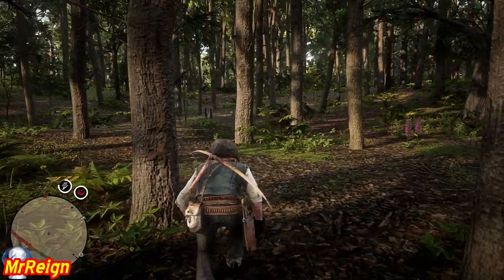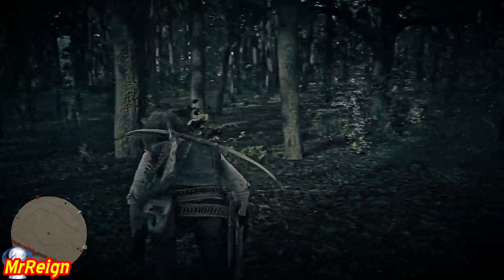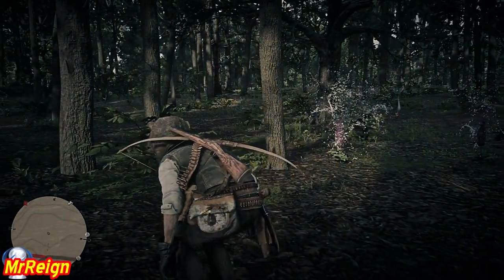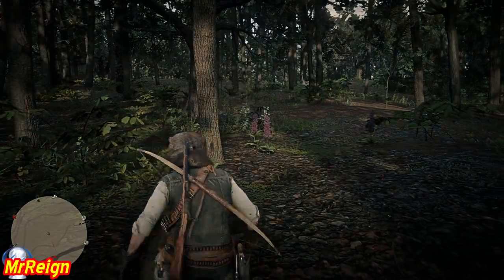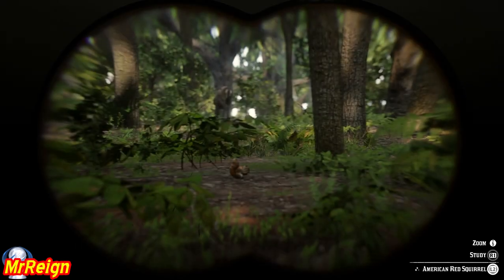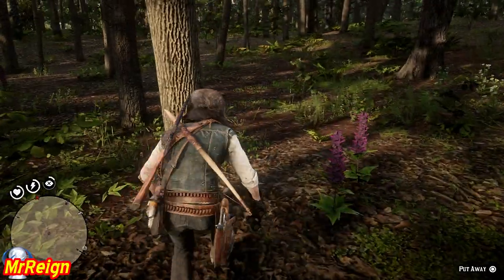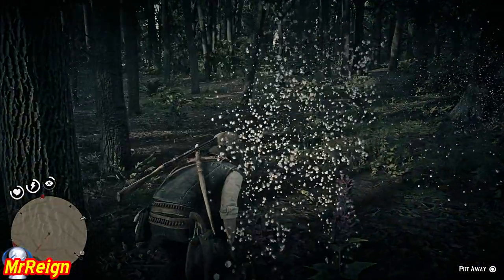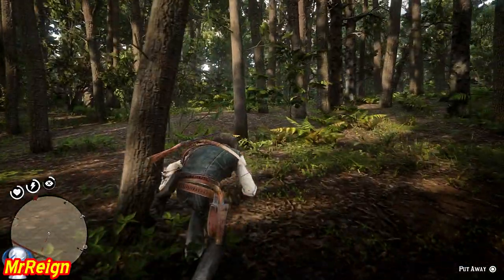First I'm going to show you the talismans I have — these give you passive buffs, like degrading weapons slower. I'm also going to do a guide on those trinkets and talismans later. But first, we have to craft the potent predator bait. This is footage from my first run, which I failed miserably and got my neck ripped out.